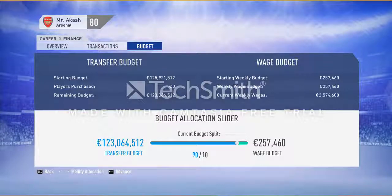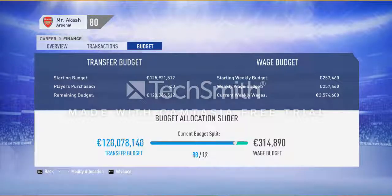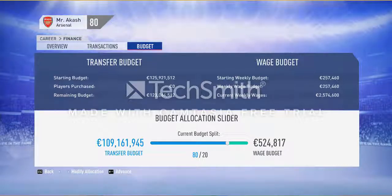The budget section is very important. Arsenal does not have as much money as Real Madrid, Barcelona, Manchester City, or Paris Saint-Germain, so we have very little transfer budget and a very low wage budget. When you sign a player or renew a contract you must keep the total wage within your given wage budget. I increase the wage budget allocation to 80 percent — that gives me 524,000 — which should work for signing a few players.